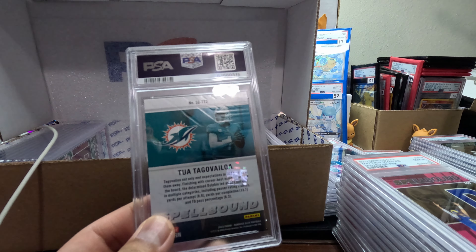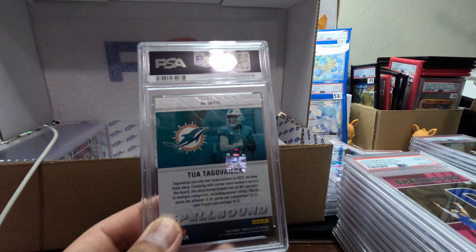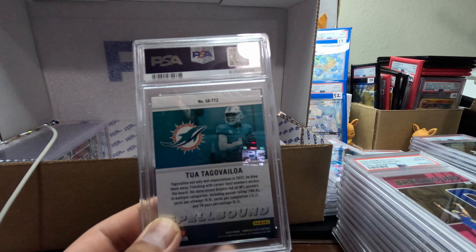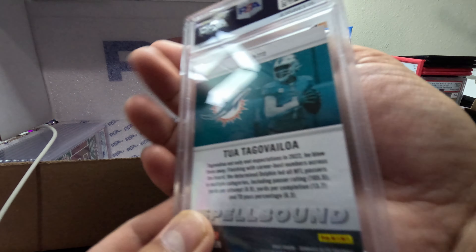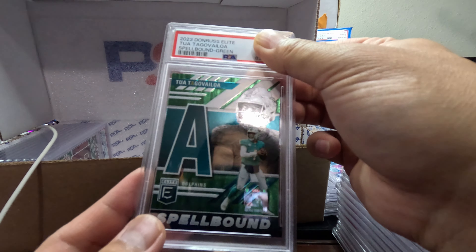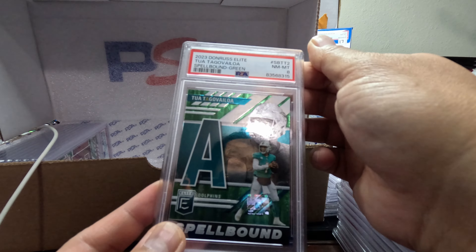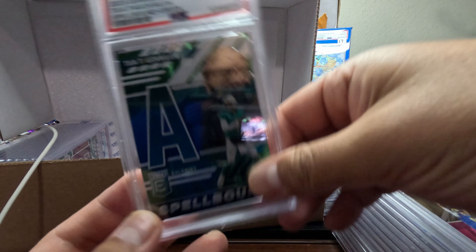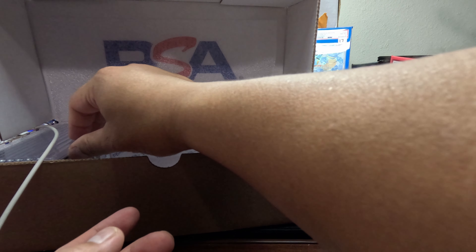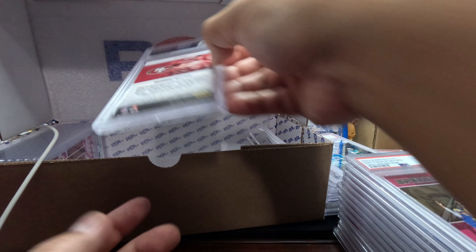I think it's because they keep putting these inserts in the back of the pack instead of the middle, so when you keep hitting these they're already getting damaged inside the pack. So we got another Spellbound green and this one comes back to an 8 — I would be surprised if it was a 10. It's really hard to grade those, not good to grade those.